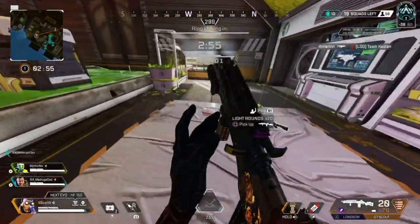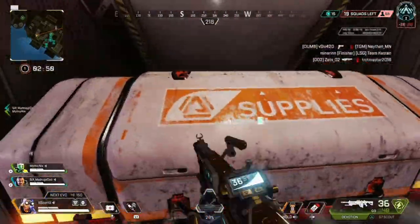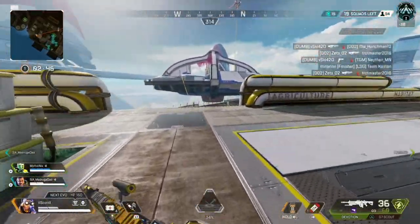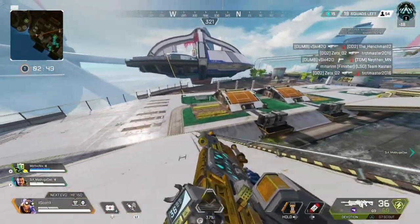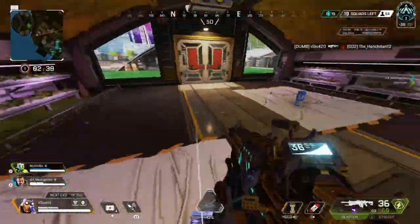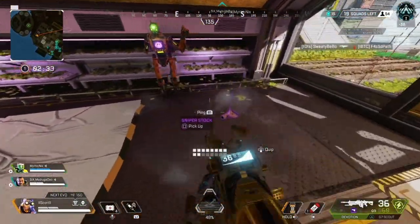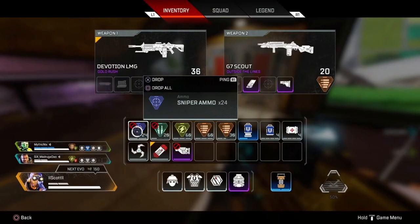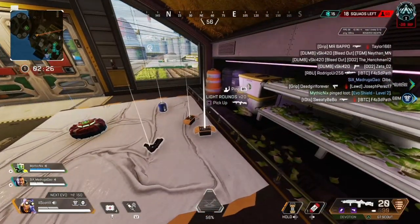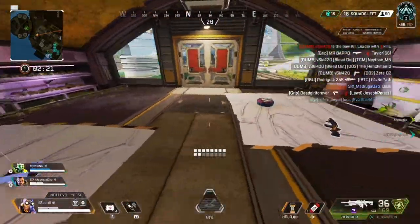It all starts with the drop. We're dropping Hydro or Elysium — my favorite drops for this split. It's always nice to keep an eye on how many squads are going there. We notice another squad heading to Elysium, but we don't want to push them too quickly. We need some decent loot before we head over and try to take them out.